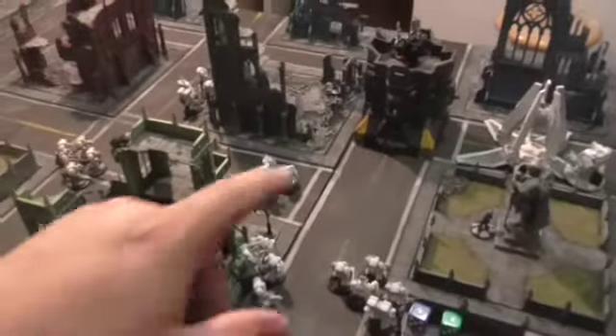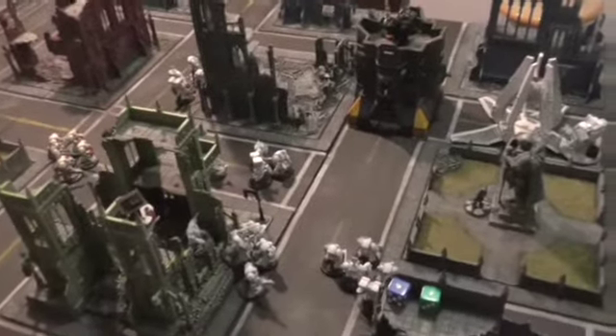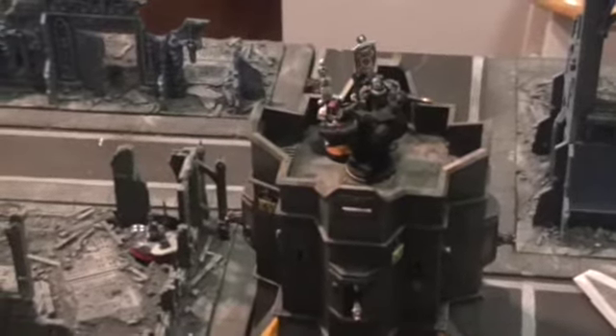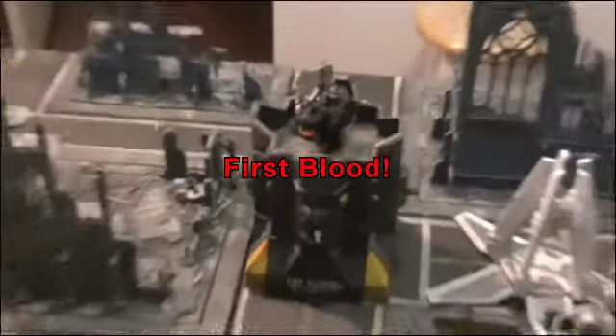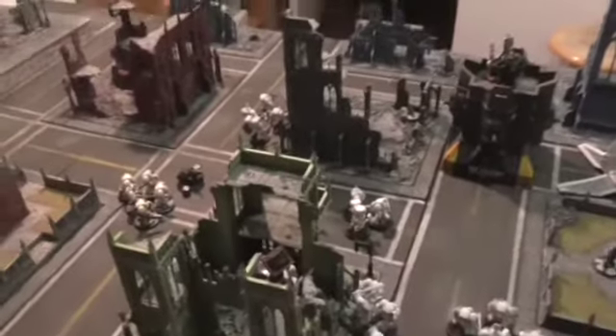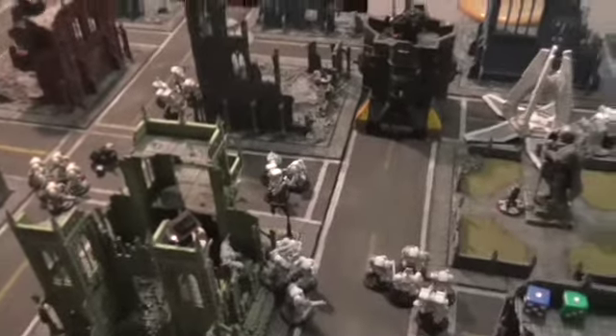I ended up firing at the building and hit it, but made a cover save from shooting through my own model. Firing on those guys killed a couple. Combined shooting ended up killing all the heavy weapon guys in the Devastator Squad — just the Sergeant left. Koteas is on one wound, and I killed the Librarian for First Blood. The guys with no range or line of sight just ran and hid behind a building, waiting for his reserve rolls.